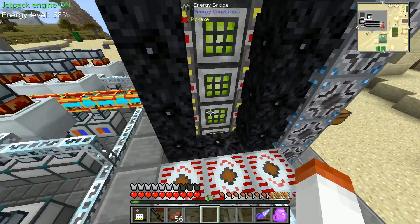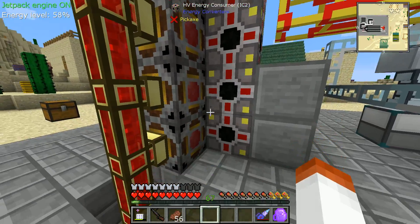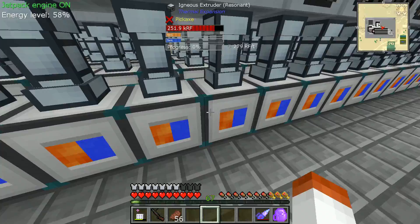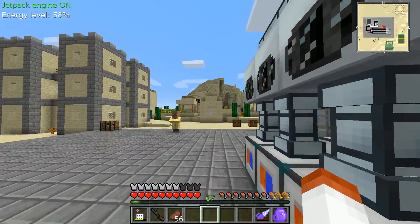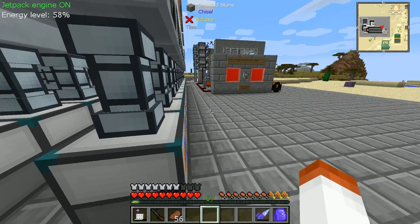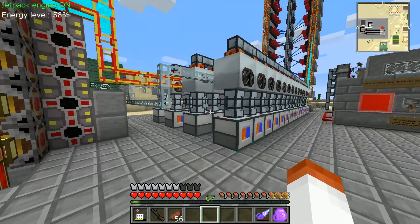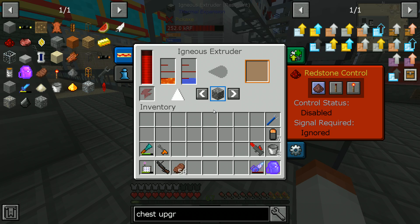From that energy, we are actually breaking it into three parts. The first is RF — these four blocks here convert it to RF, which is then fed under the ground into all of these igneous extruders that are upgraded fully. These igneous extruders create cobblestone very, very fast — a little too fast, to be honest.